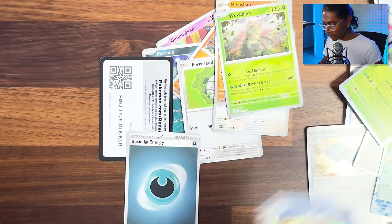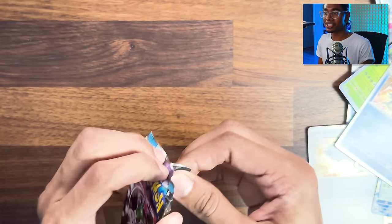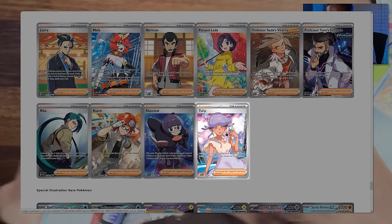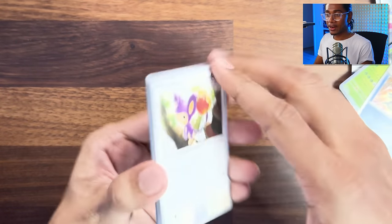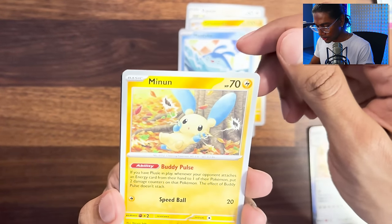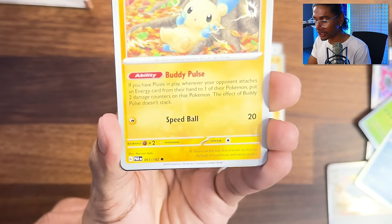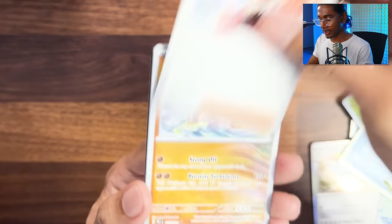I've been getting mad unlucky all these openings, at least the last two openings. We're almost out of packs still. I swear it doesn't feel like I've opened that many. I'm just staring at Tulip over there - I swear if she pops up. I kind of want her to pop up just so I can rip it in front of you guys. Aipom, Galvantula, Mantyke.